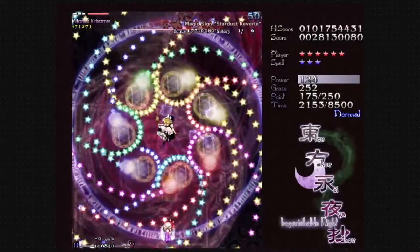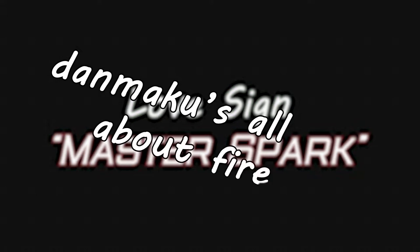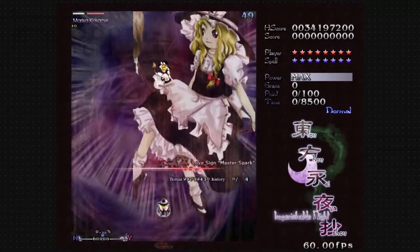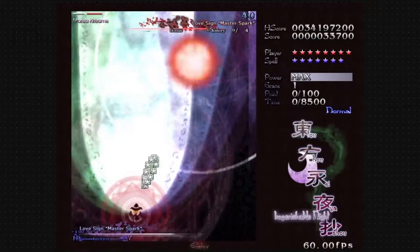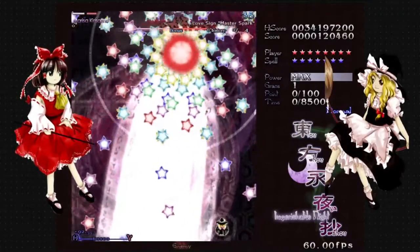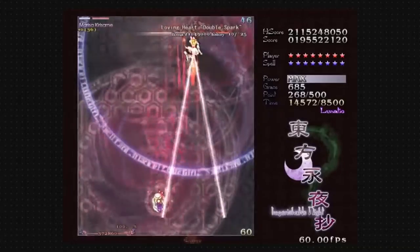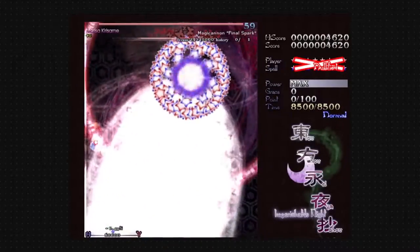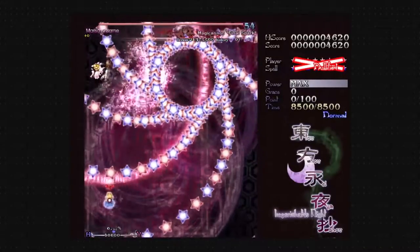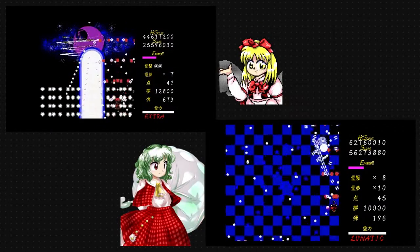Finally, we arrive at her most well-known spell card, often the strongest spell card available in the games and present in almost every game: Love Sign Master Spark. Master Spark is the embodiment of Marisa's philosophy — danmaku is all about firepower, and Master Spark delivers. In its simplest form, it's a giant laser able to incinerate everything in its path. She uses it for both research and combat. Master Spark has a number of derivatives, mostly shown in Reimu's battle against Marisa in Touhou 8: Imperishable Night. In the game, Marisa is seen having the card Loving Heart Double Spark, which is just two Master Sparks, and Magic Cannon: Final Master Spark, a Master Spark which swings across the screen.